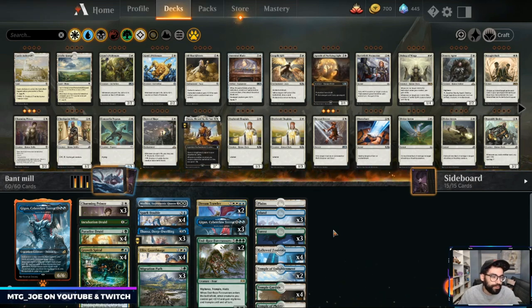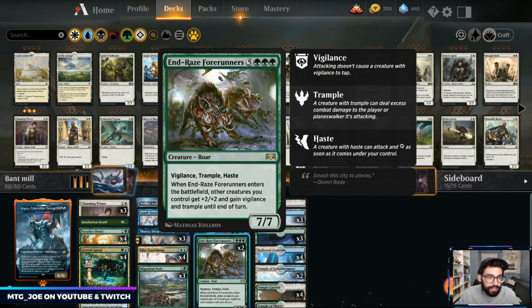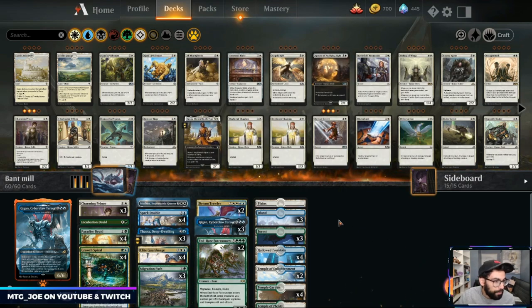It feels like Maelstrom Wanderer with the Cascade — you do lose some games just to yourself by not hitting key pieces. I've had some games where I got down to eight cards and two of my cards in the deck were still End Razor, where three turns in a row I could have hit it. We'll play a couple games with this, see how it goes. Once I do this, I'll be working on the Dimir Flash list and the Jeskai Control list, tweaked up for the rank ladder.